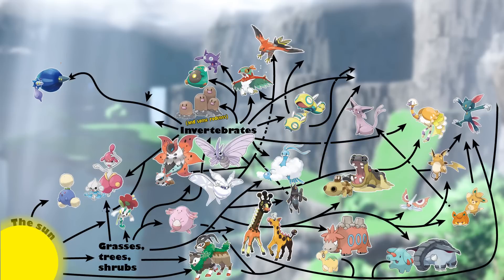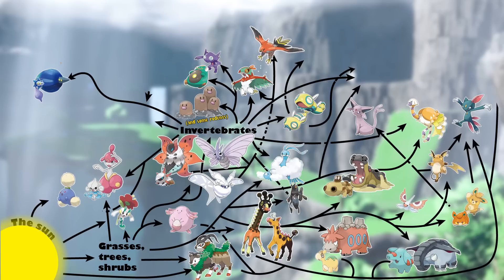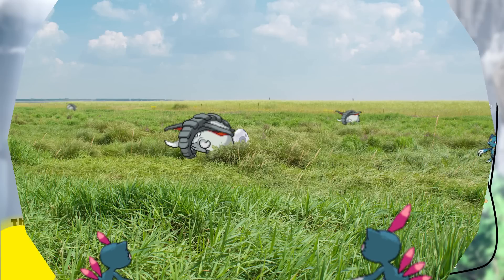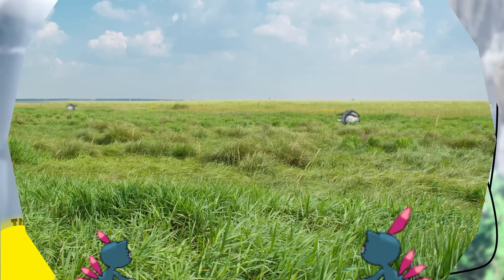Espeon and Sneasel, being weak to bug types, are instead going to focus on small mammal-like Pokémon like Raichu and the Paras line. They may be important predators keeping these populations of electric rodents in check, since their typing might be enough to deter this area's many predatory birds. Sneasel occasionally hunts cooperatively and is able to raid the nests of much larger Pokémon, including our larger mammalian-like herbivores and the bird Pokémon of Area Zero.